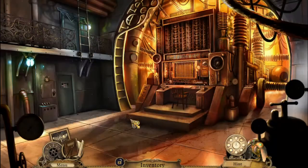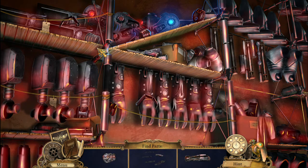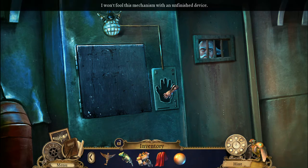Speaking of which, go back to the storeroom. I think we're putting together a mechanical arm — just need one more piece. There we go. Golem hand chassis. Will that work? No, it won't.